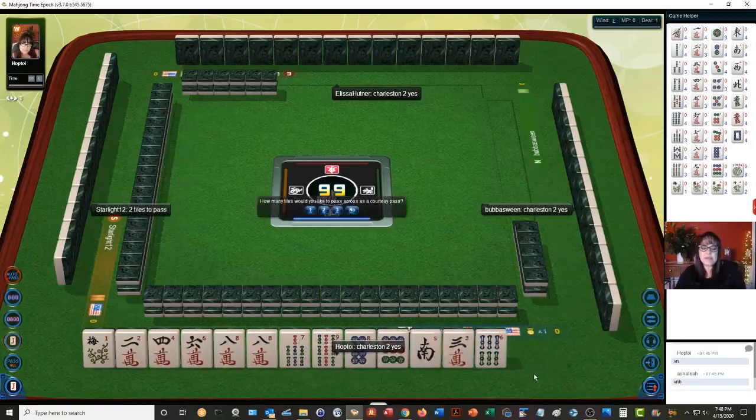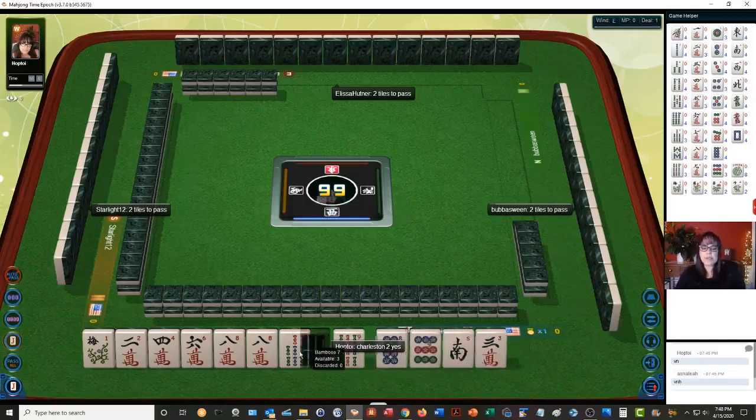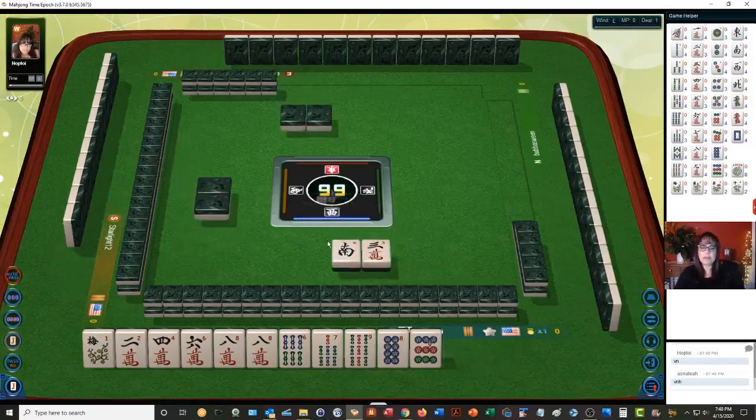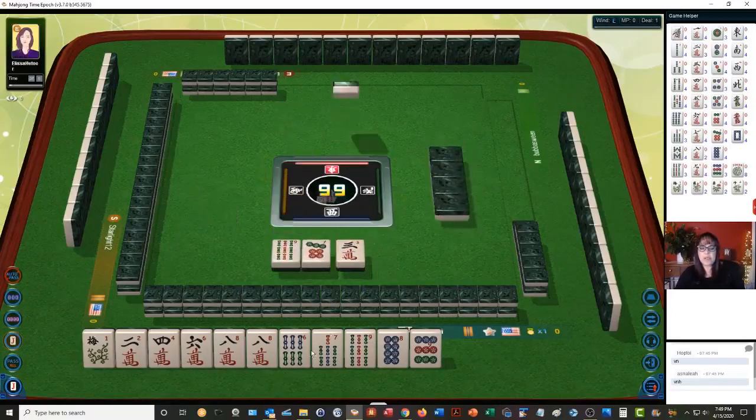And the 6. Somebody stopped the Charleston. It wasn't the player across from me, so we'll pass. We'll keep the 6, because that is an even number. So let's pass the 3 crack. 2, 4, 6, 8 — I think that's a good way to go here.